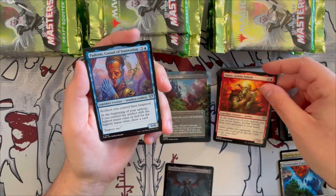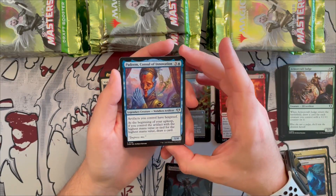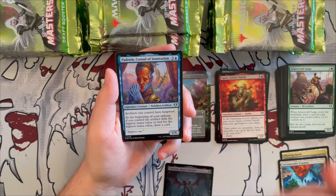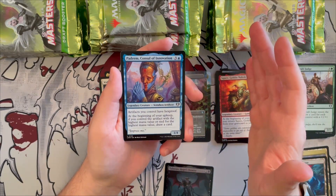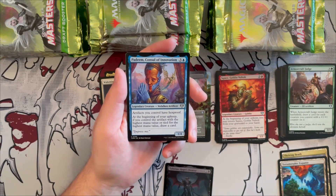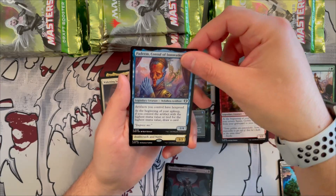Console of Innovation is another rarity downshift — a beautiful 1/4 Vedalken artificer artifact creature. It gives hexproof to all your artifacts, and at the beginning of your upkeep, if you control the artifact with the greatest mana value among all artifacts, you get to draw a card. This is amazing for artifact decks.